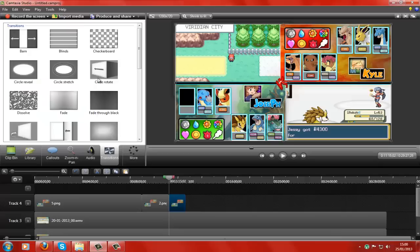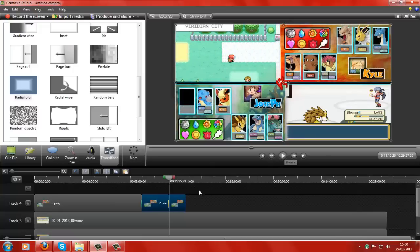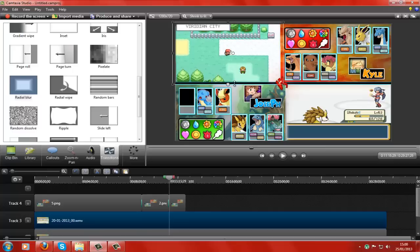I'll just put a few transitions in here to make it look a lot better. Let's put Radial Blur in. It's the best one, I think, for this point. As you can see, the video is a bit out. So I'm just going to drag this a tiny, tiny bit to there and to there. Perfect. Okay, there's mine done.